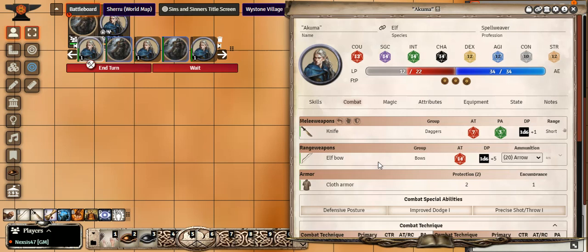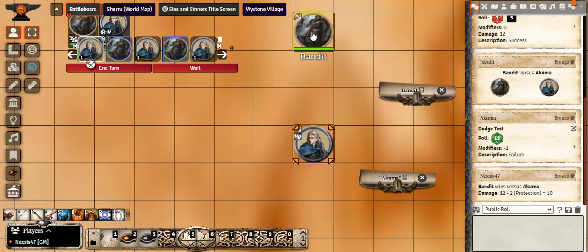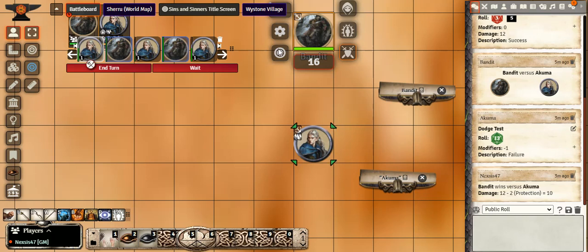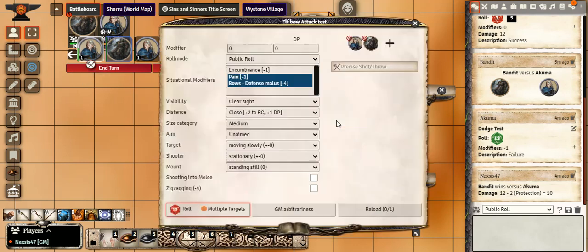You can throw weapons without the ability, but it'll be at an extreme disadvantage. For the sake of argument, Mr. Makuma will target the bandit. Using the carousel to speed things up, he's going to use his elf bow.